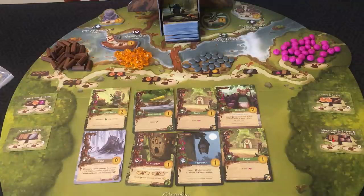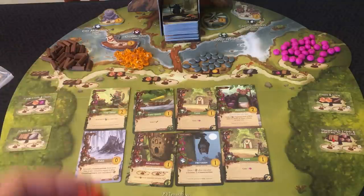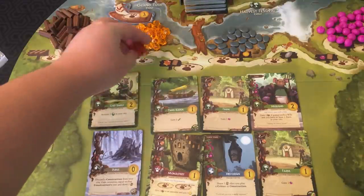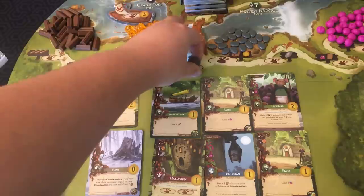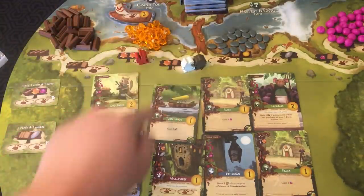You can either place a worker, play a card, or prepare for season. Your workers are necessary for the expansion and success of your city. You'll deploy them to various locations in Everdell to gather resources, draw more cards, host events, or maybe even embark on a journey. There are two types of locations. One with a closed ring is an exclusive location, meaning only one worker can go there. A shared location with an unclosed ring means multiple workers can go there, so even if somebody's already there, you can still place a worker and take the action.